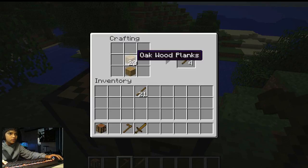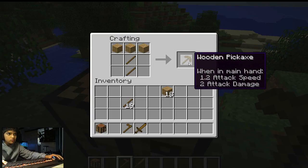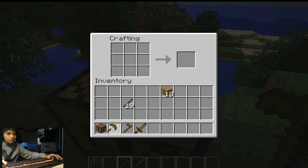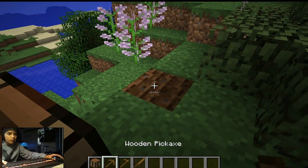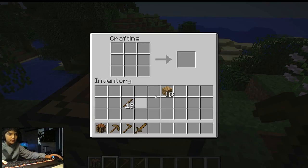Oh wait — sorry, didn't mean to do that. Get sticks over here. So this is going to be a pickaxe — put one here, here, and here — this is called a wooden pickaxe. Wooden pickaxes are good for mining stone.